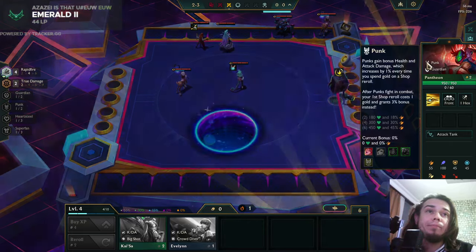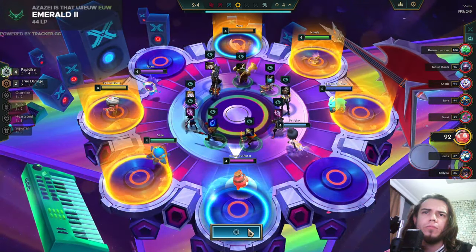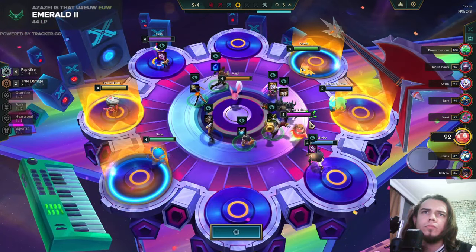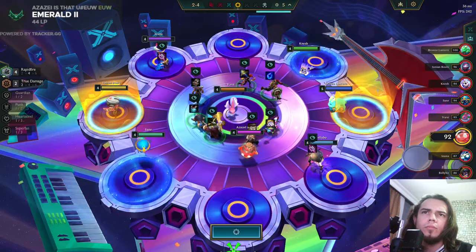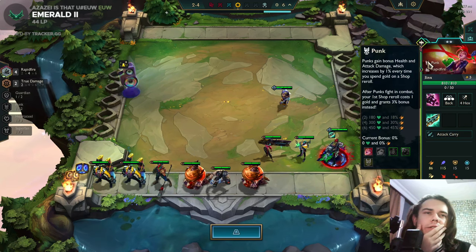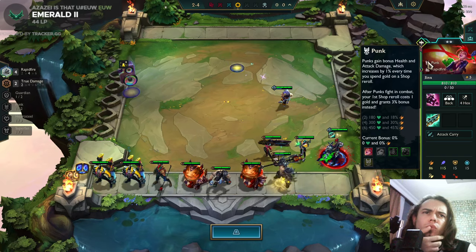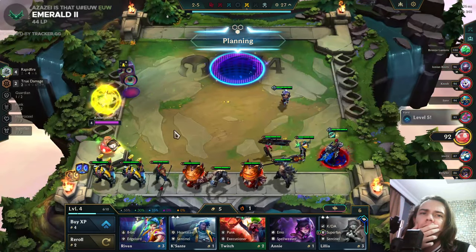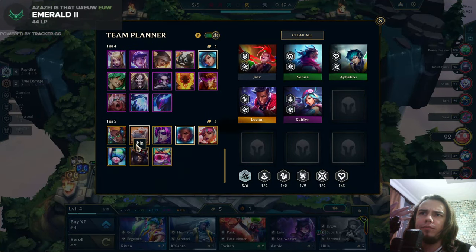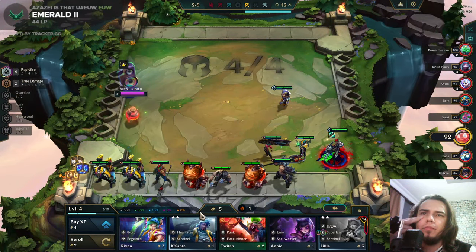I could play Punks with this, like three-starring Jinx, but I really don't know. I need some tank items with this. The reason I'm not going for Punks is I want a better front line - three-star Pantheon with Punk and some Guardians will not be enough. I will try to go eight and level nine and play hopefully Illaoi, Yorick, and Zed - that's the plan.